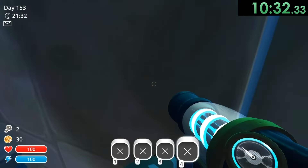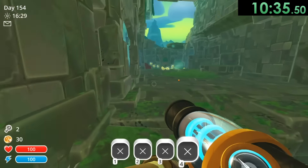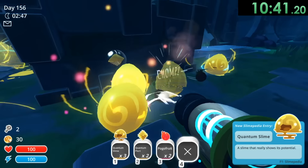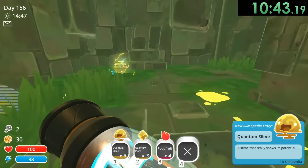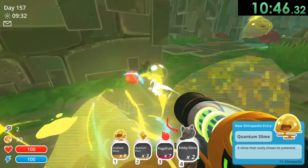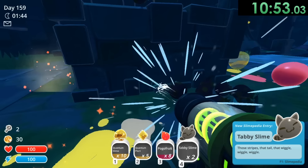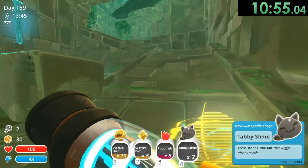We try to make our way through this but all these slimes are around here. And we get into this area where we're going to want to get some more plorts because we're going to need five quantum plorts to move on to the next area. Come on, I just need a couple more guys. We have four — just one more. And there we go, that should be five. As soon as it makes that, we can move on with our lives.